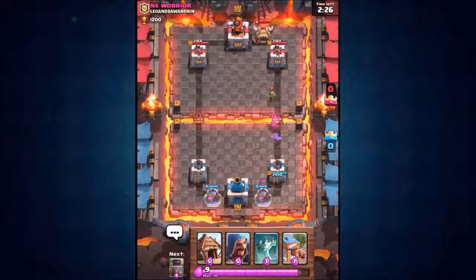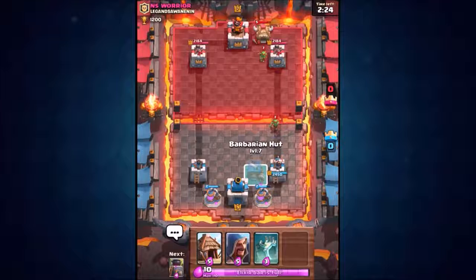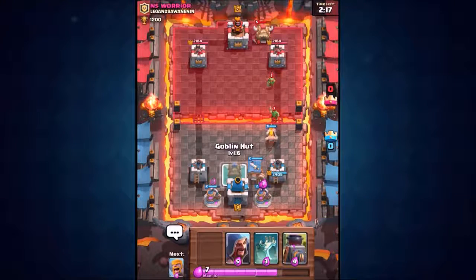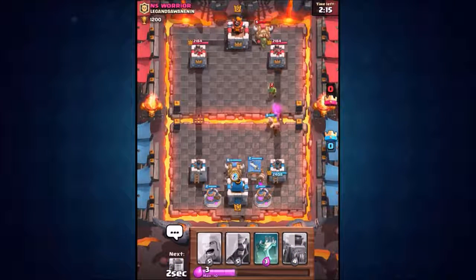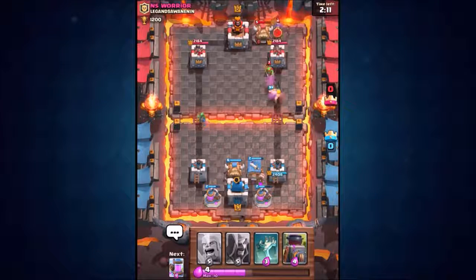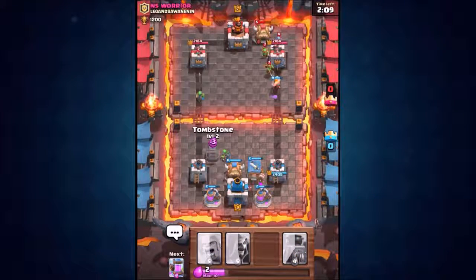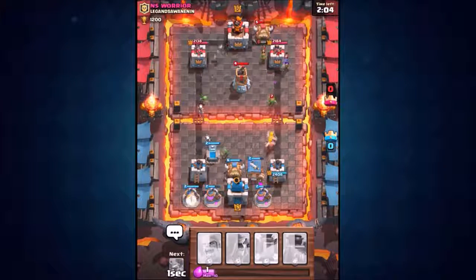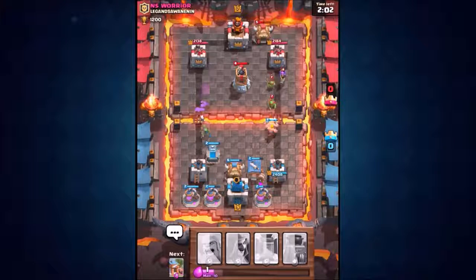The first barbarian hut is going down. He's sending in a Giant Face — who cares, let's drop in the goblin hut over there as well. We were going to drop in the furnace but we've actually got the elixir collector coming up and I want to put another elixir collector down. So we're going to have four elixir collectors down on the map.